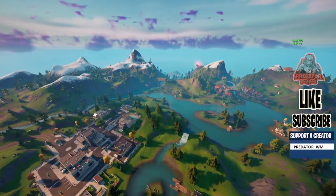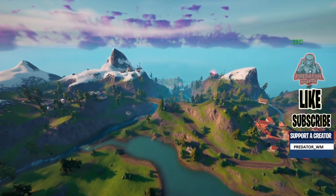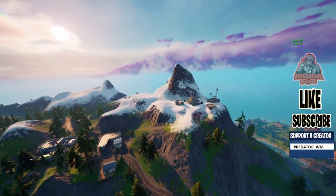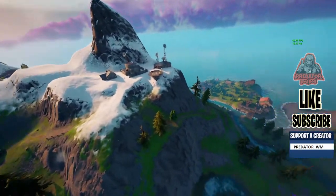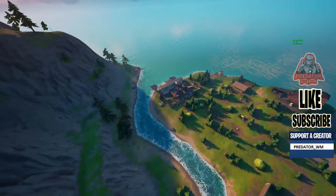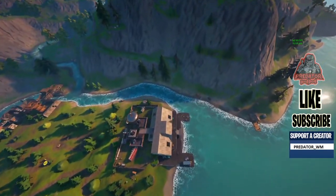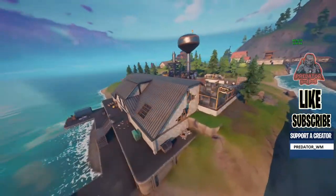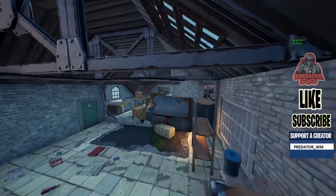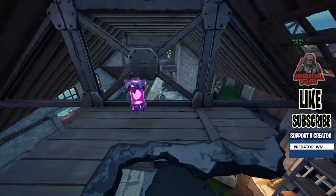The fourth location is on the south of the map, south of the weather station. If you don't know where the weather station is, it's next to County Corner. That's the weather station here on this marker. If you come here — I think this place is called Camp something, I don't remember — you land on this island, come from this structure, and you can see it right there. That's number four.